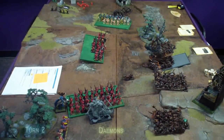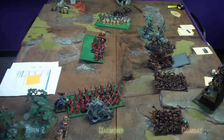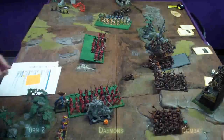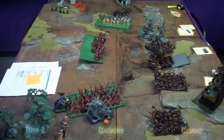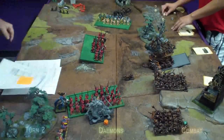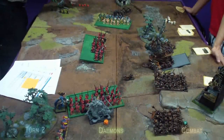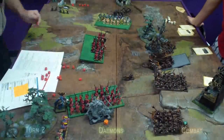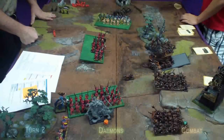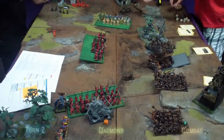In the lower close combat, the bloodletters hit the Abomination for four wounds, who does five wounds in return. The Demons win the combat but the Abomination passes its leadership test. In the upper combat, the Doom Wheel grinds against the Plague Bearers but doesn't wound, and normal attacks get four hits but no wounds either. The Plague Bearers hit back for two wounds and win the combat, with the Doom Wheel fleeing through the Slaves and off the board. The Slaves then fail their panic test and run off the board as well.